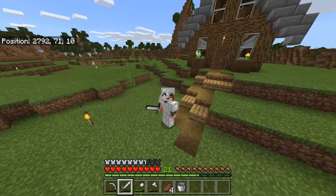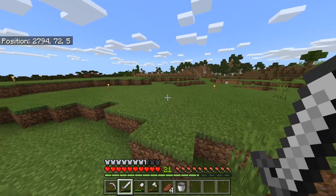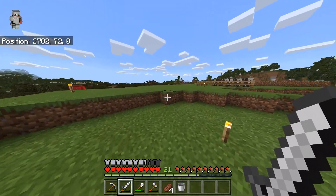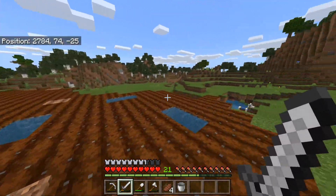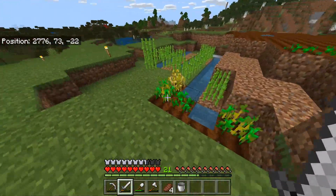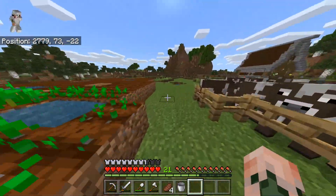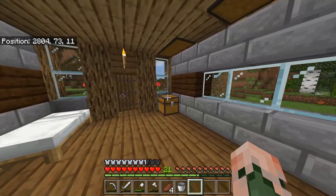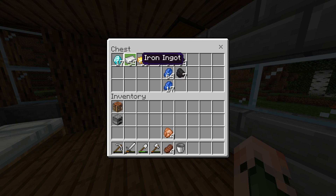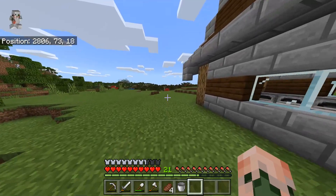Hello and welcome back to episode 3 of this Bedrock let's play series. Today we are going to be adventuring, but I did a few bits off camera which I'm going to show you first. I expanded the cow farm because we need more cows, ploughed the land so we can get a bigger wheat farm eventually, and expanded the sugar cane because we really need to start getting an enchantment table set up.